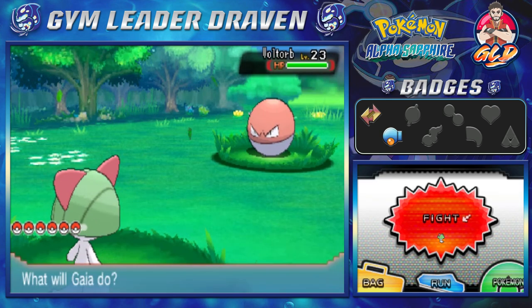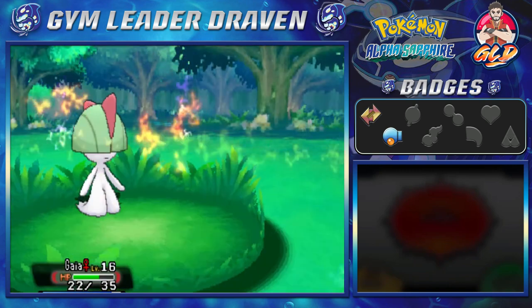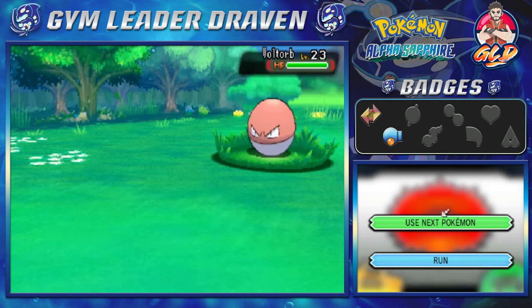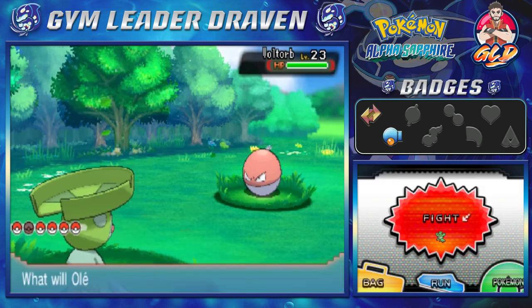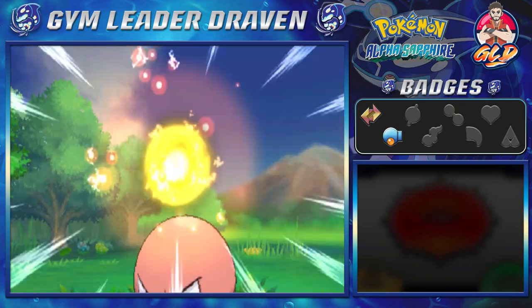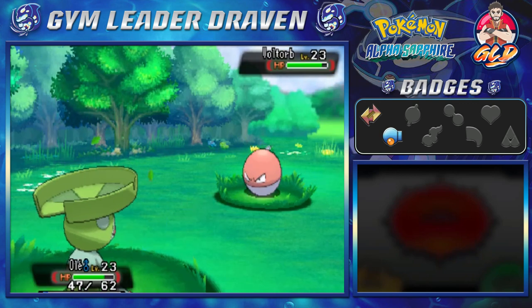Disarming Voice will not work against a Voltorb, so let's go right ahead. Wow, a critical hit messes us up! We're gonna have to go with Ole right here. Voltorb, I don't like you, you don't like me. You're using your speed as an advantage. This guy has an Electro Ball attack, so this is a pretty messed up move.